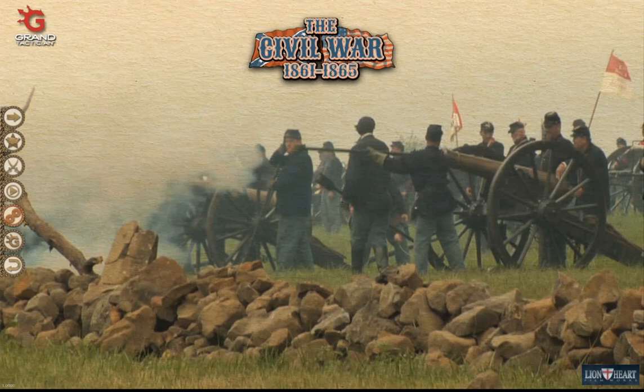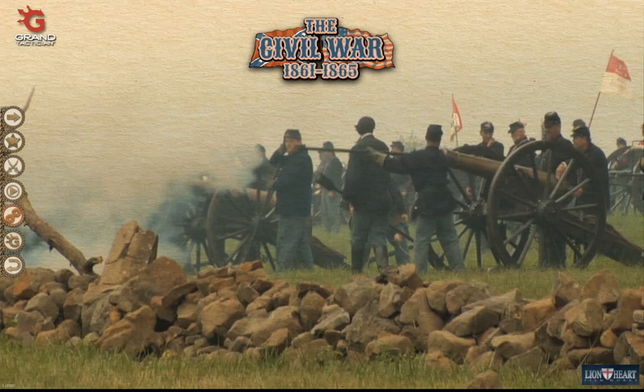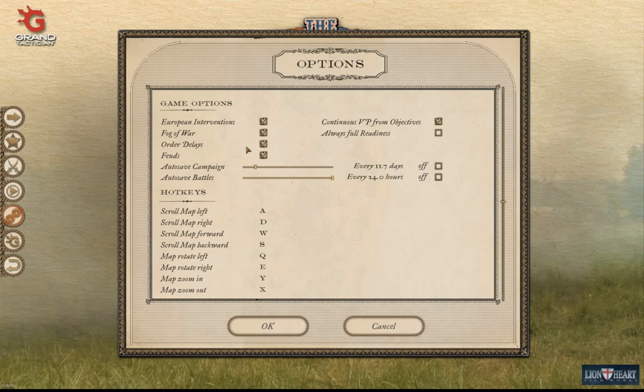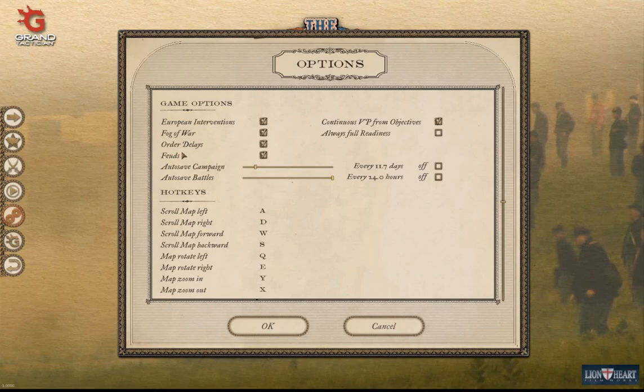I want to get things started by looking at the game options. We want European interventions on, fog of war on, order delays on, and something I haven't seen talked about much but is a very interesting feature — feuds — is clicked on.